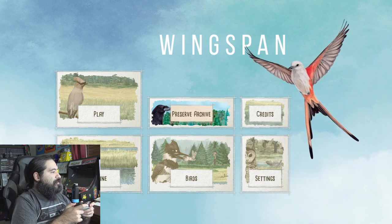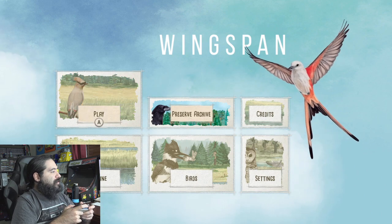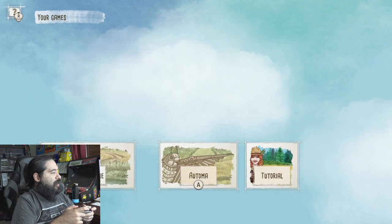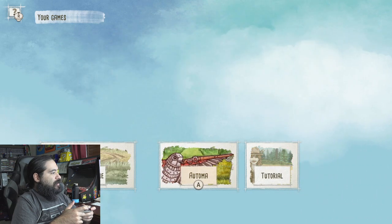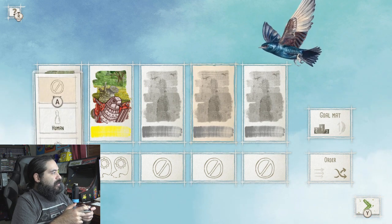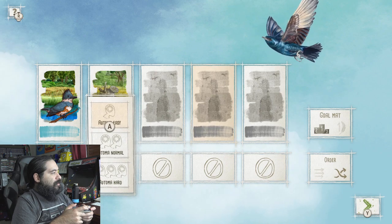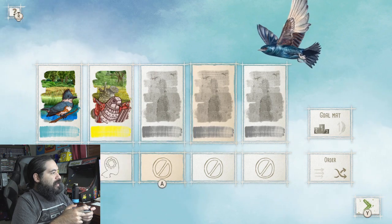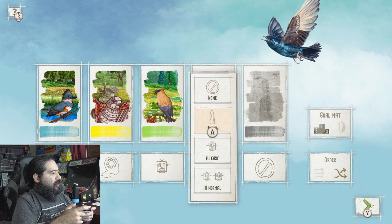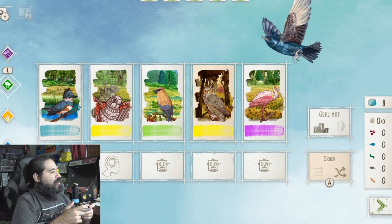Wingspan. So there's Play, Preserve Archive, Online. And then you can see your birds and everything. We're going to go to Play. We're going to do Atoma. And let's be the Blue Jay. We'll be human, Atoma Easy. I think we can do AI Easy. We can do several different AIs. Let's do that. And let's do Y.